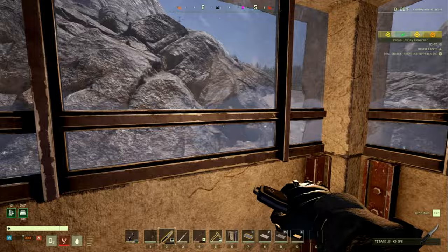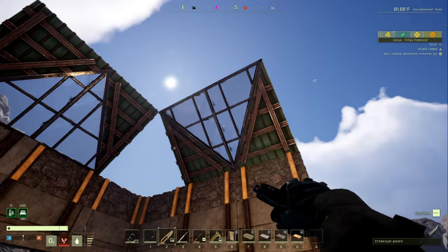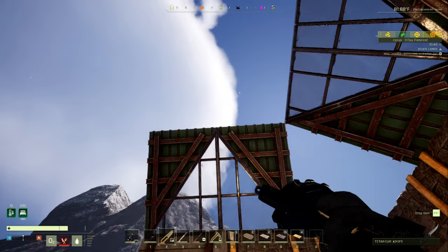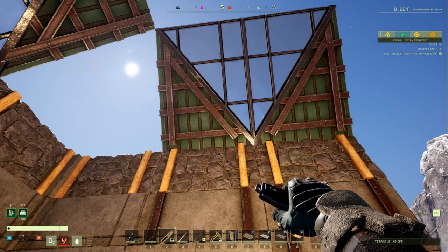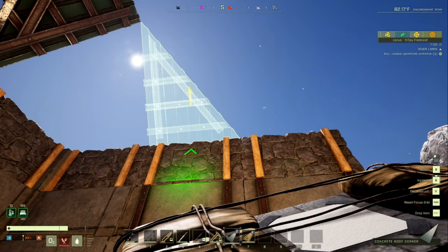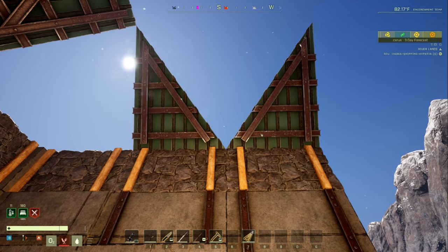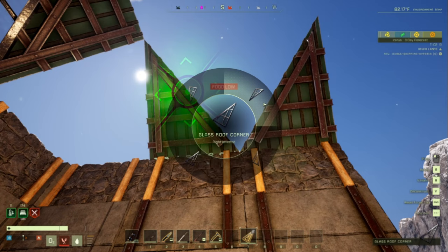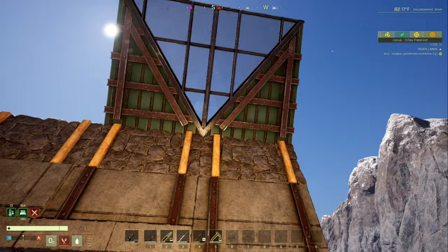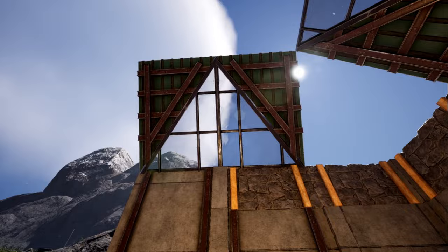Corner roof pieces can now also be placed inside each other, allowing you to create a V-structure out of two materials. For example, you can place a left roof piece and a right roof piece, then use a different material for inverted left and right pieces to form a triangle. You can also do it in reverse — place the inverted pieces first, then add the corner pieces in the middle.